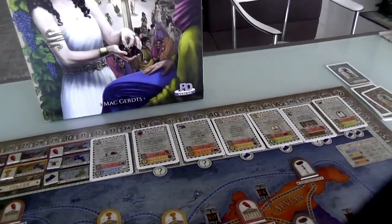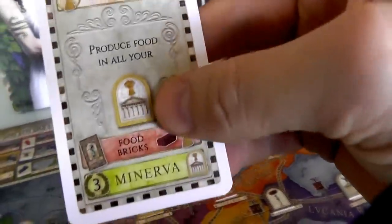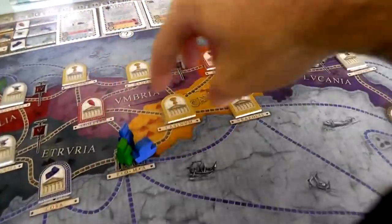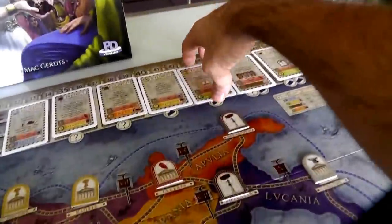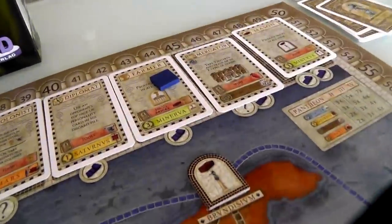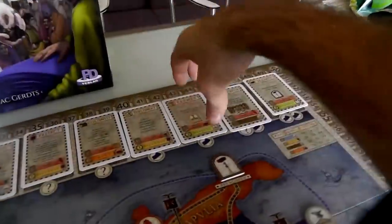Jen definitely wants the Farmer, because it lets you produce food on all your food-producing cities. Right next to where we start there's a whole bunch of food-producing cities, so if Jen gets control over a few of those and gets the Farmer card, that's a really nice combination. The Farmer costs her one cloth, one brick, and one food — she pays all that and that's one of her two hires, going directly into her deck.